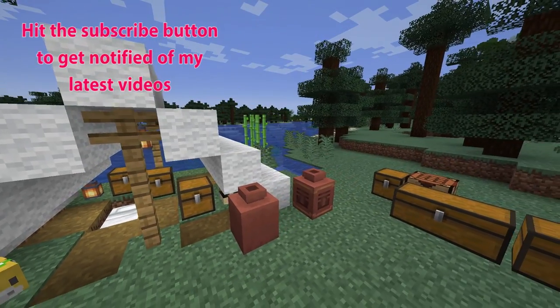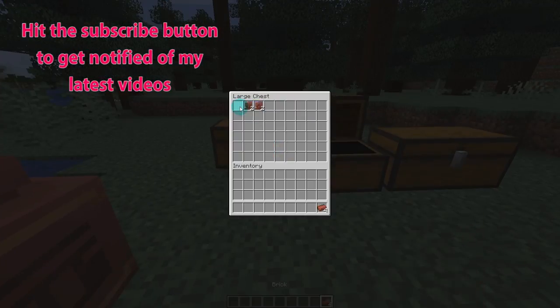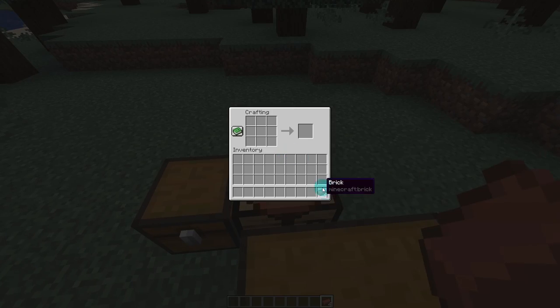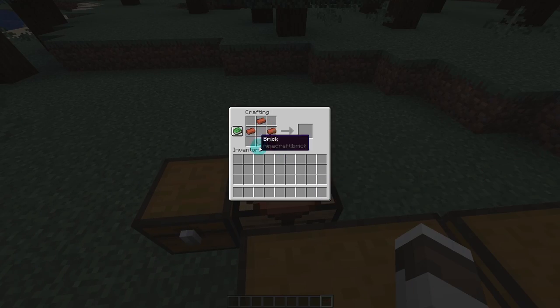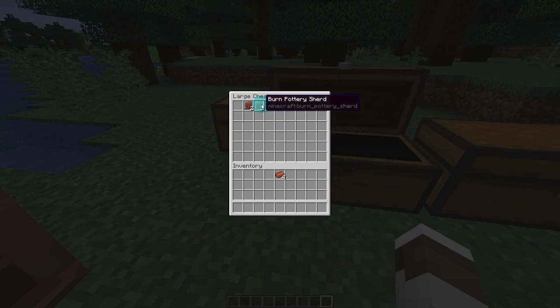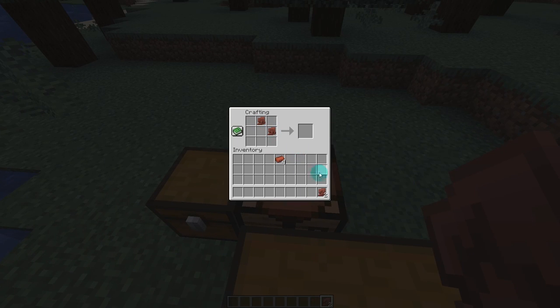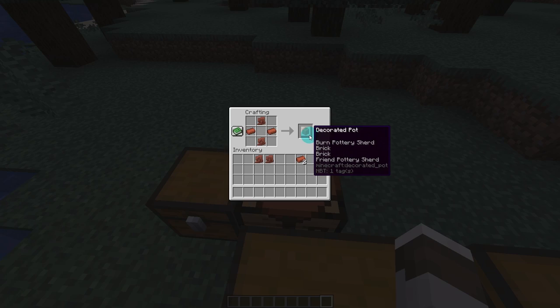Now, let's have a look at how we use these pottery sherds. To craft a normal pot, we grab bricks and put them in a circle sort of like this, and that gets us a normal pot. This pot will look just like that — nothing too crazy. But if we use our sherds and do the same thing, we can create a decorated pot. We don't have to decorate all the sides — we can decorate just two sides and put bricks on the other sides like that, and then we have our decorated pot with just the two patterns on those two sides.